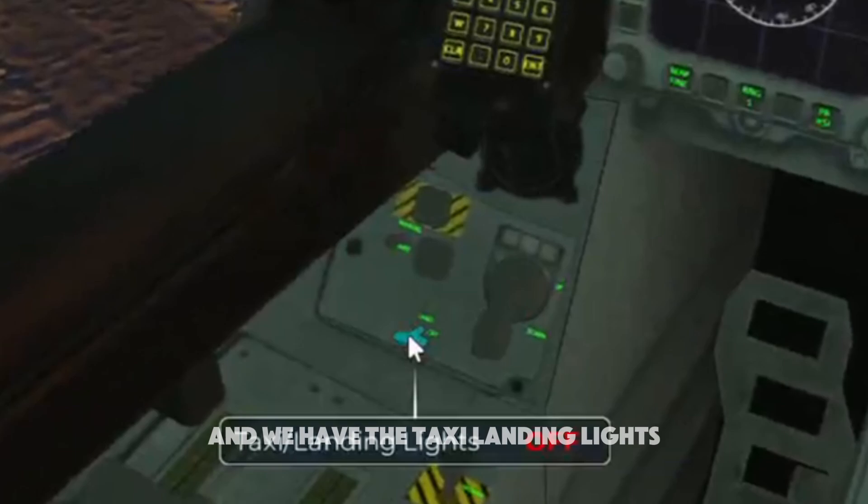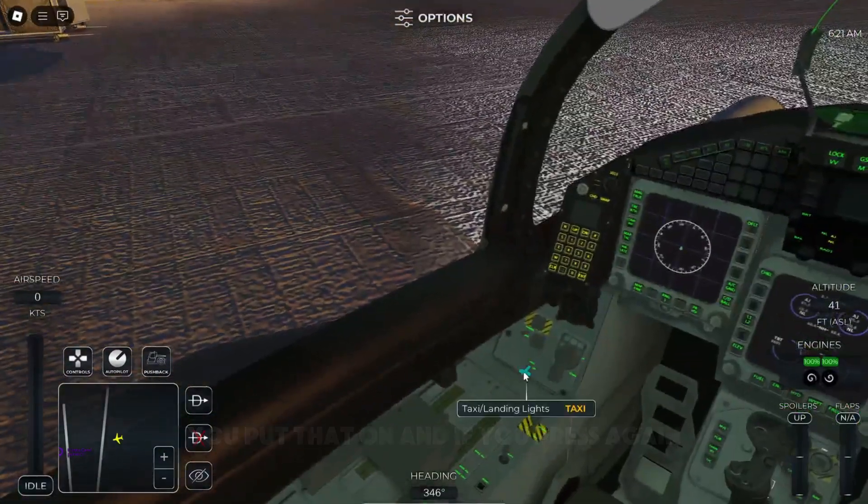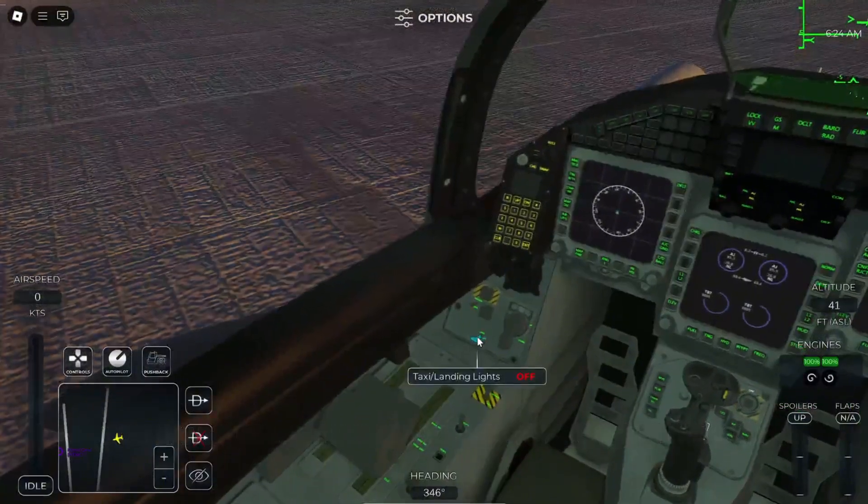Here's the landing gear, and we have the taxi landing lights. Put that on, and if we press it again we get the landing lights. And if we press it again, everything goes off.